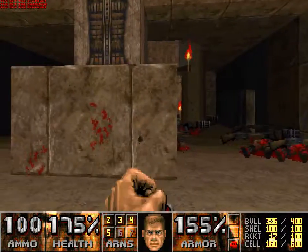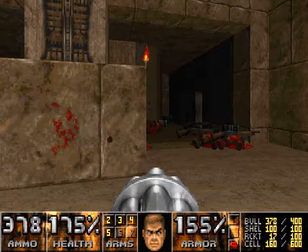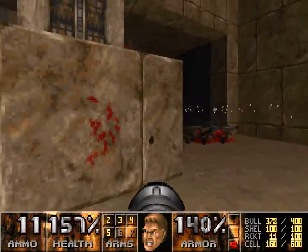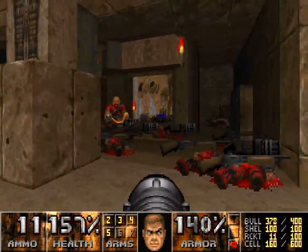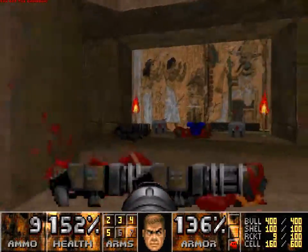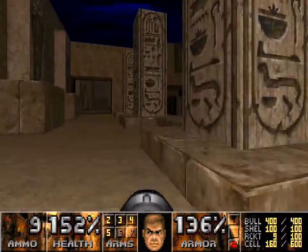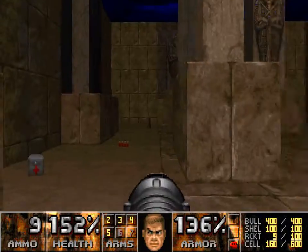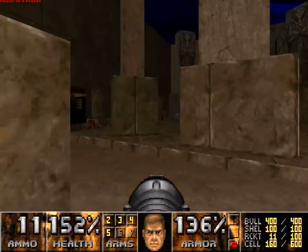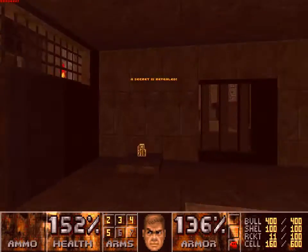There's an Archvile back here too that I'm worried about waking up. I don't have a plasma weapon. That wasn't so bad — that guy startled me. So I believe we lowered the yellow key with that switch. Is it down there? It's down there. We don't need it for the health, but I'll take it for the punchy punchy.